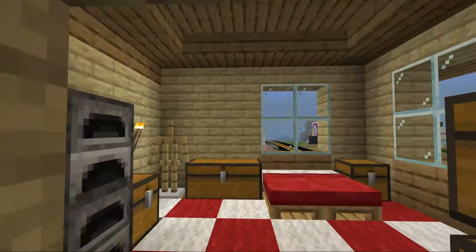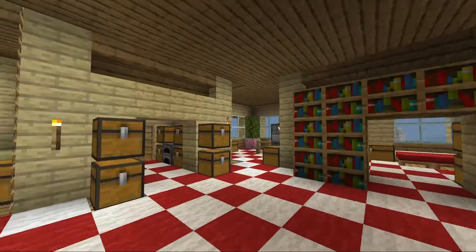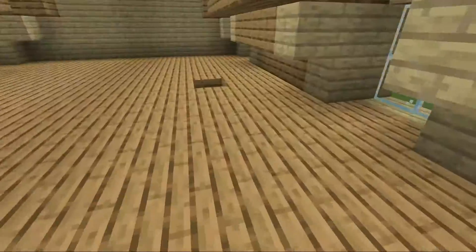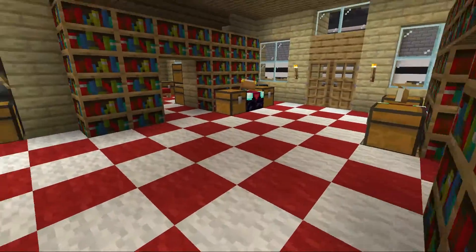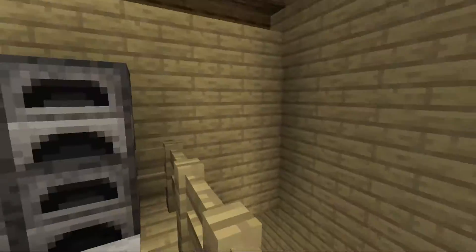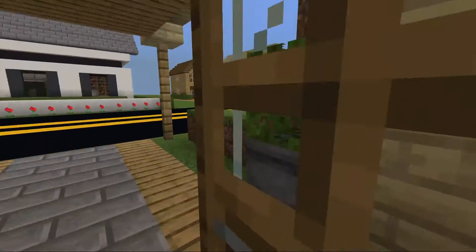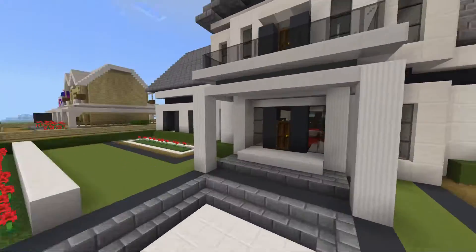We got a bedroom right here, another bedroom over here. We have like the attic — there's two ways to get into the attic which I designed my own, which I kind of found a way. And now to this house.